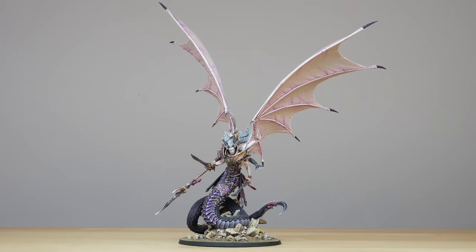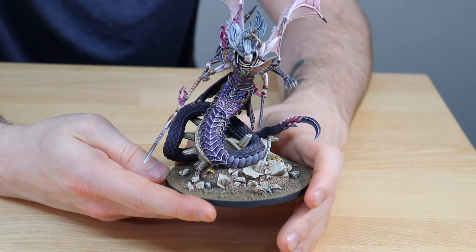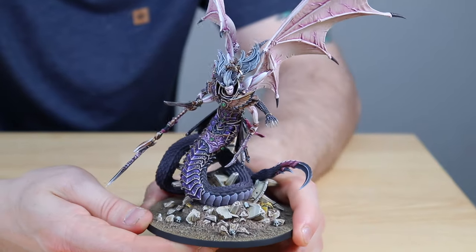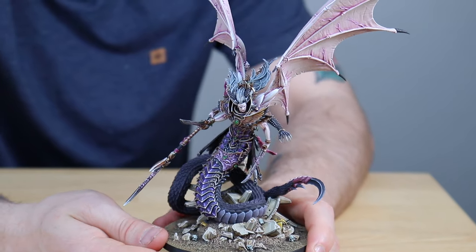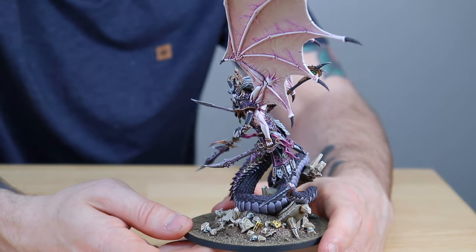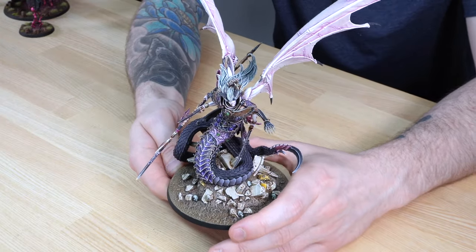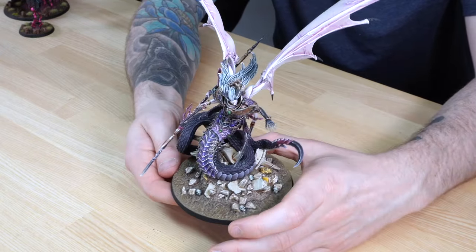I absolutely love the model — I've always liked the daemon primarchs in the lore and narrative, so seeing them starting to get models through Forge World is really great. Some of my favorite things are just how aggressive he looks, and I really like the length of the tail. They haven't skimped on the stature at all — if you think how tall he'd be fully upright, he would be absolutely massive compared to a normal marine.